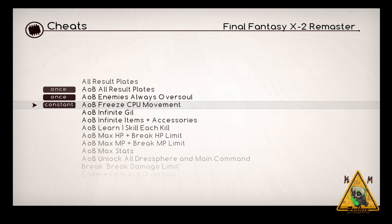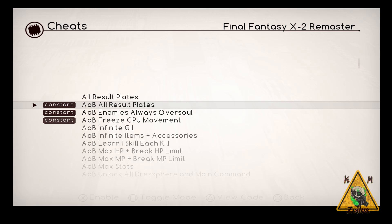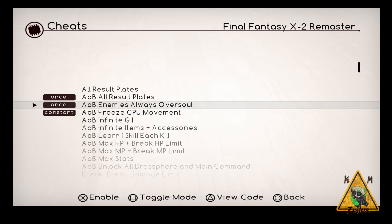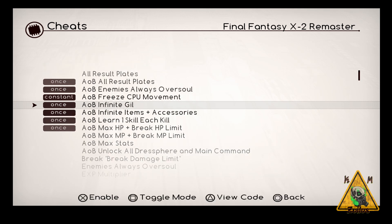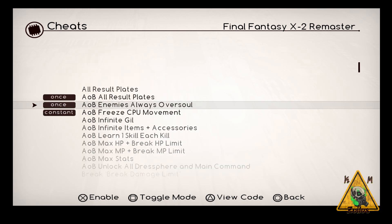There are some times where a cheat has to be written constantly. When you have a cheat in the constant state, there's a greater chance something can go wrong, especially with multiple cheats running constantly. For example, if two cheats are both running constantly there could be a conflict causing the game to freeze or the system to crash. It just depends on the games, the cheats you use, and the number of cheats.